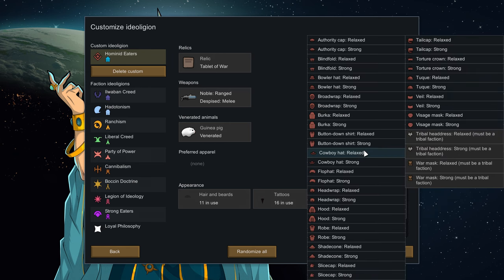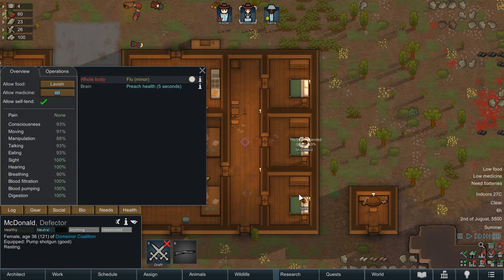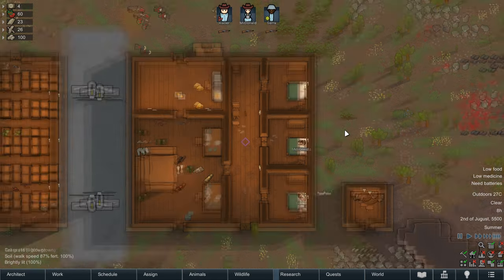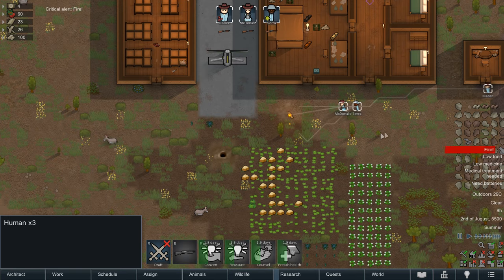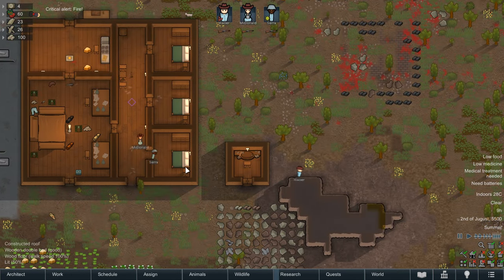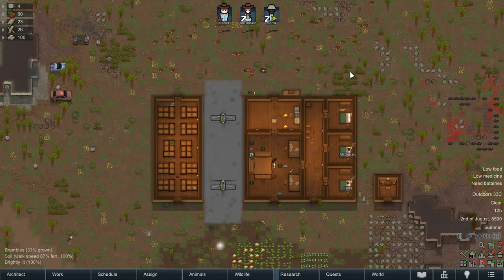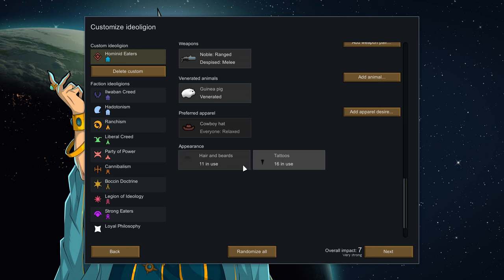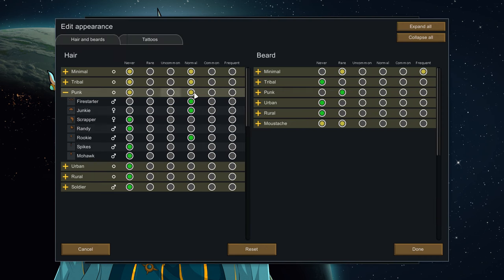Preferred apparel is just that — able to be set as relaxed or strong, colonists will be happier wearing apparel that their religion dictates, and are far more likely to appear wearing it when first spawning in or if wanderers turn up sharing your ideology. Just remember what layers it's likely to cover, as at some point you're going to want armour to avoid being shot in the face, and your colonist is going to be unhappy because they'd rather wear a cowboy hat. Finally, you have appearance — just like preferred apparel, this determines what hairstyles and tattoos pawns following your ideoligion are likely to want.